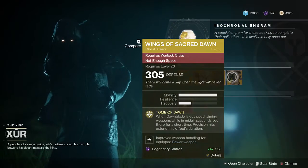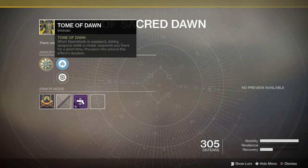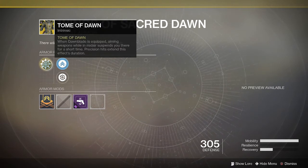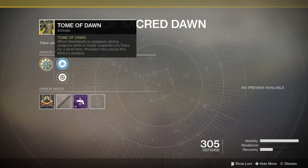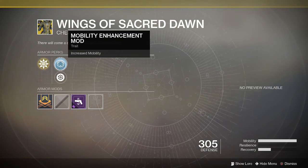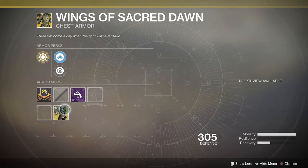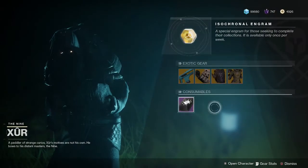For warlocks, we've got Wings of Sacred Dawn. Its exotic intrinsic perk, Tome of Dawn, suspends you midair for a short time when the Dawnblade is equipped and you aim down sights — similar to the old Angel of Light perk from Destiny 1. Precision hits extend the hover duration. It has a mobility or health recovery mod and a power bracket mod that improves power weapon handling. The ornament is Midnight Sun.